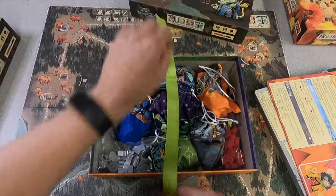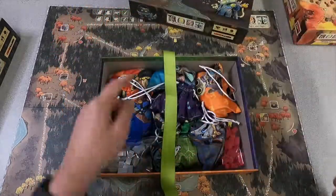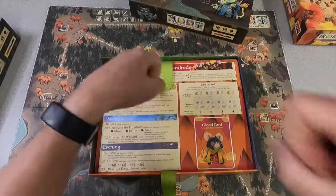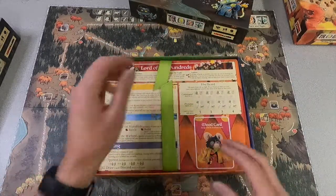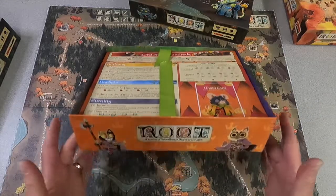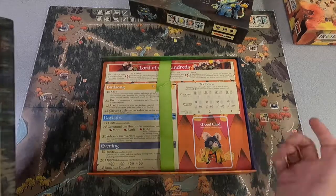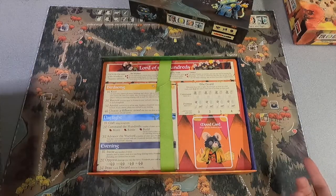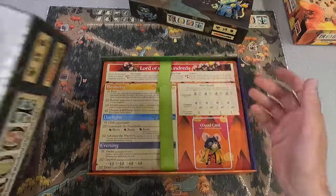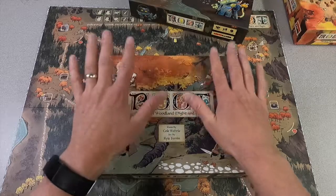I just need to put that over. Now this box, as you can see, is kind of bowed out from the amount of times I've ripped things out that way. So I'm trying to make sure this box lasts, because it's critical to have this taller box for any of this to work. There's a little bit more room here for when and if Leder Games puts out a couple more factions. I'm running out of room down below, so I'll figure that out when I get there.